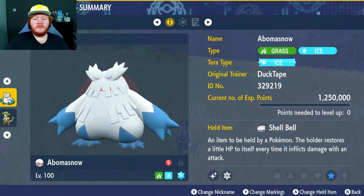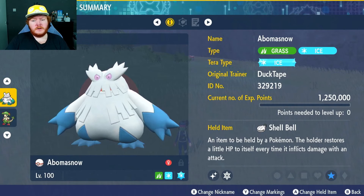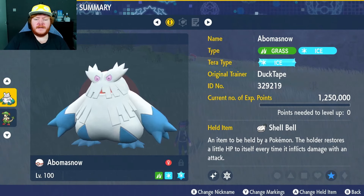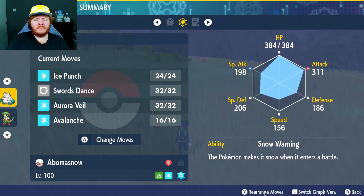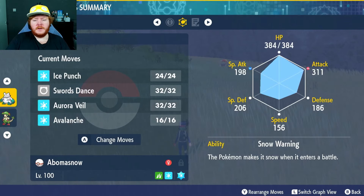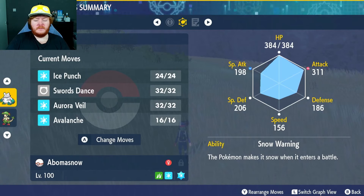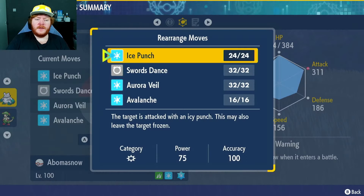Hey guys, welcome back to another video. Today we're going to be building Abomasnow — it's a fun Pokemon and it looks pretty strong. We have the Ice-type Tera and the held item Shell Bell to restore health — the more damage we deal. You can get that from the Levincia Daily Brow Shop. EVs in HP and Attack, the Adamant Nature to boost our attack even more, and then Max IVs in everything except Special Attack, with the ability Snow Warning. As soon as we enter the battle, it pulls Snow for 5 turns.